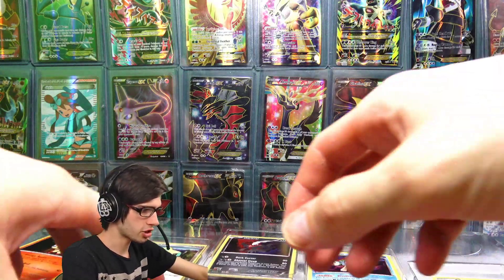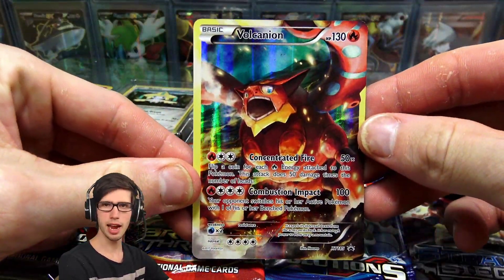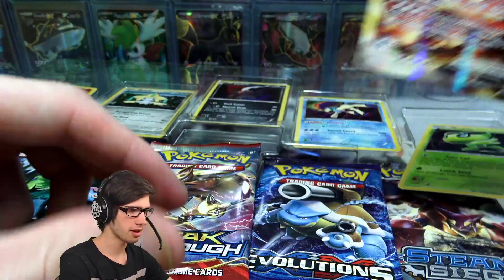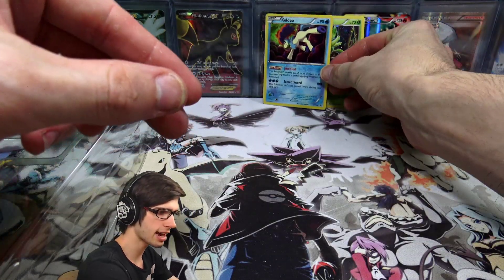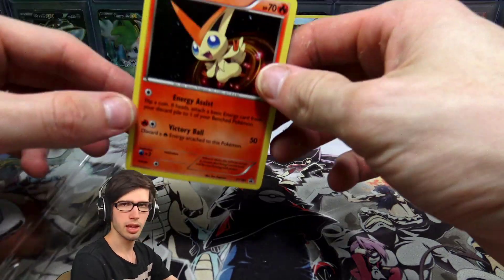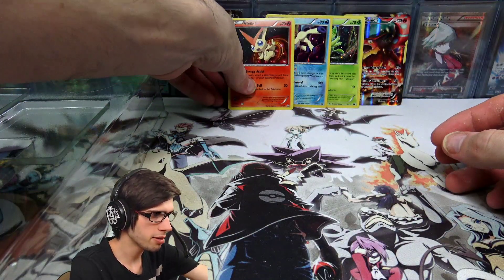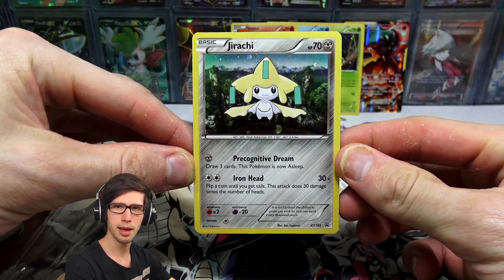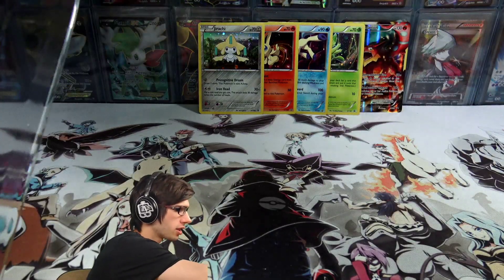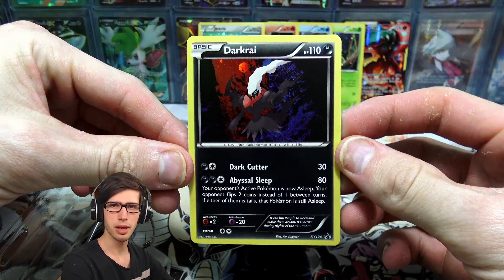We get the Volcanion full art — 130 HP with Concentrated Fire and Combustion Impact. We've got the Celebi holo with 70 HP, Time Call and Leech Seed. We have the Keldeo with 90 HP, the Justified ability and Sacred Sword — I love that attack name, it just sounds so deadly. We have the Victini with 70 HP, Energy Assist and Victory Ball. These are all featured holos and promos dedicated to this box. There's the Diancie with 70 HP, Precognitive Dream and Iron Head. And my boy Darkrai — 110 HP with Dark Cutter and Abyssal Sleeve. Very dark, fits the name.